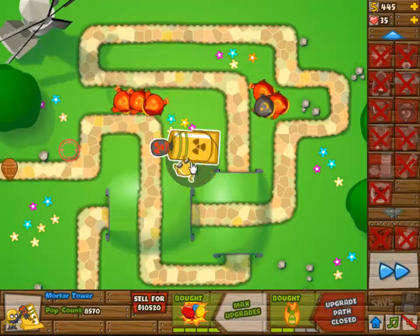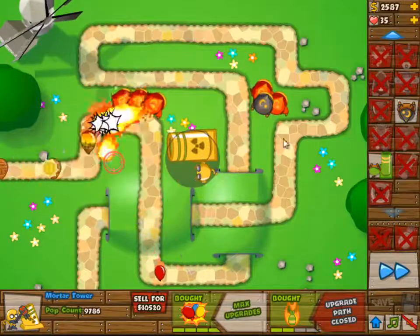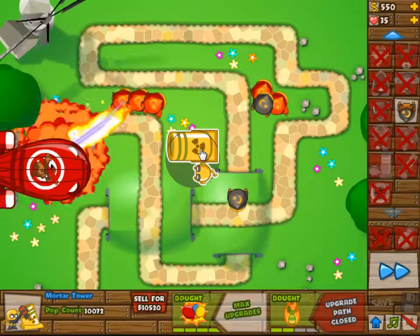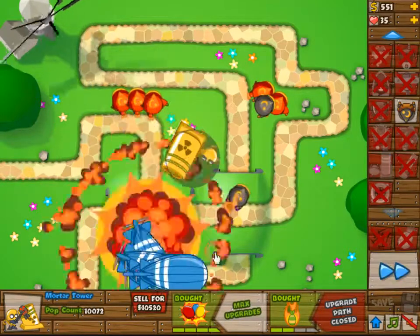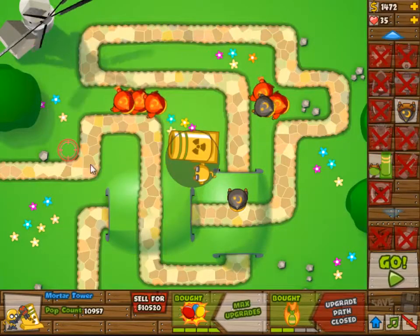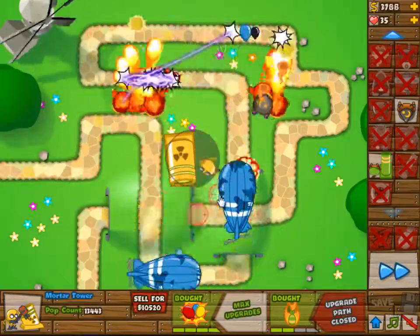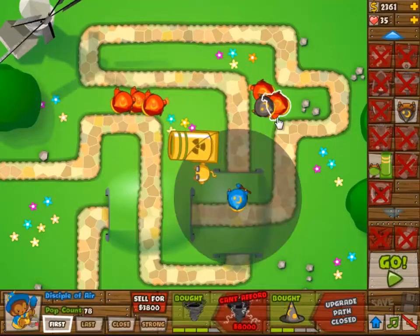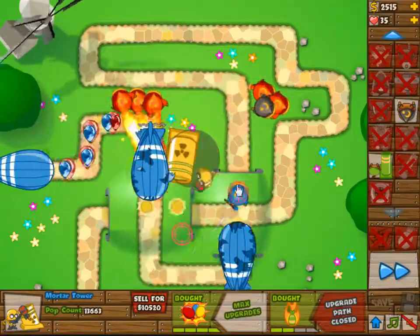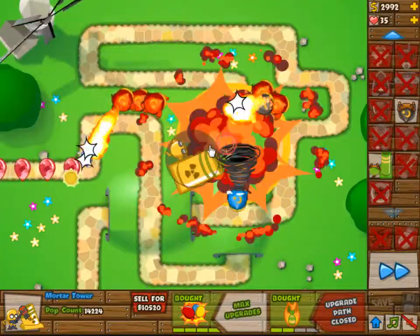I still have one of the Apprentices on the early track set to strong, because otherwise the MOABs will get through without any trouble. I can't actually kill the MOABs before they reach that clump a second time, so I need one of them set to strong just to do some damage to the early MOABs — because the damage to the smaller balloons is not actually necessary. Just going for a similar build — it's not really that complicated after you know what you need to do.